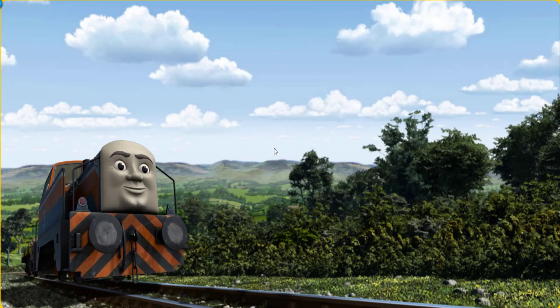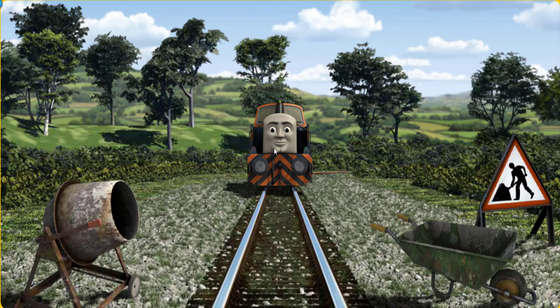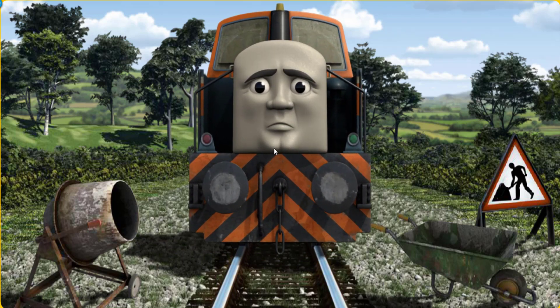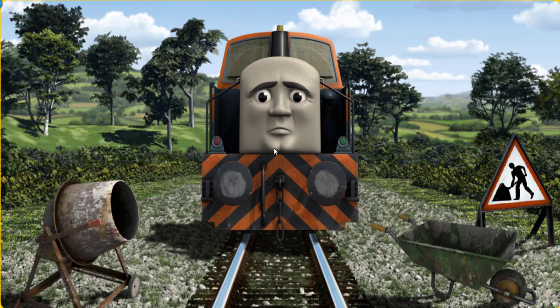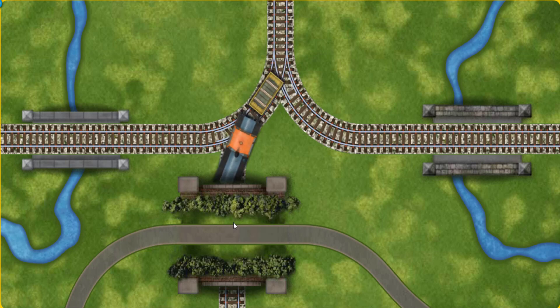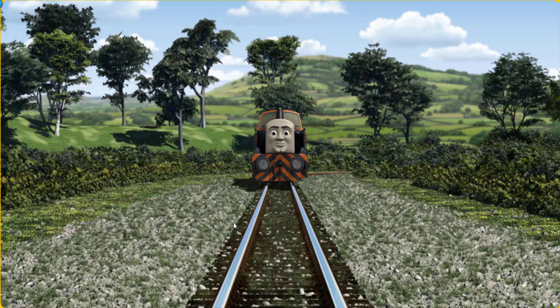Den set out for Farmer Trotter's farm. Suddenly Den had to stop because of track repairs. He needed to go a different way. Help Den find the track that goes under the road. All clear!